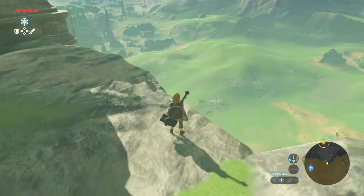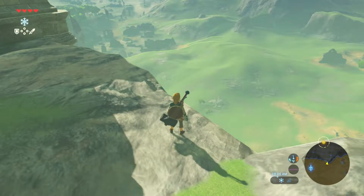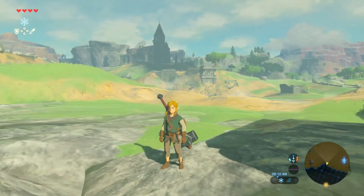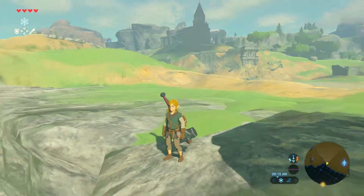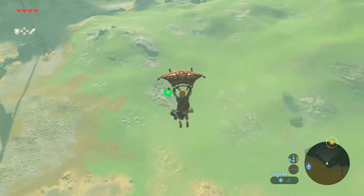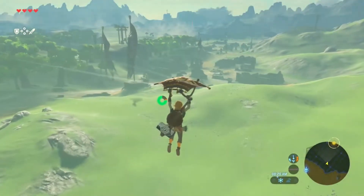Hello and welcome back to Legend of Zelda Breath of the Wild. It's been a while since we played this game, but when we left off, we were up there and we found out the truth about the old man, and it gave us this fancy new glider. So let's jump right into it — almost literally — as we jump off a cliff and make our way to Kakariko Village.